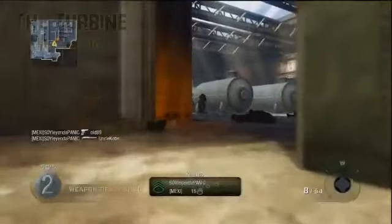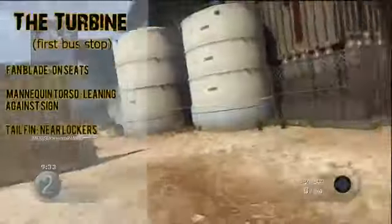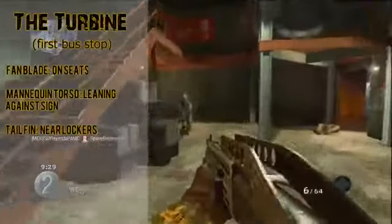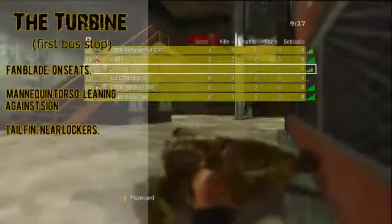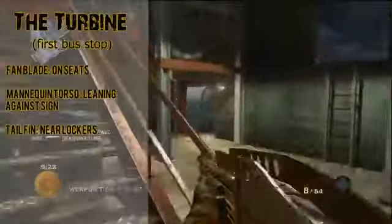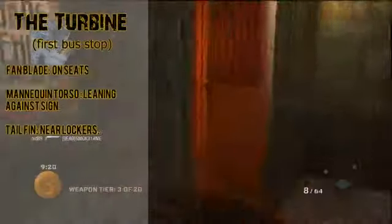Today I have all six of the buildable items, what they're made of, and where to find them, as well as bus upgrades you can find to soup up your transportation. First off we have the turbine — it's made out of a fan blade found on some seats as seen here, a mannequin torso leaning up against a sign, and a tail fin near the lockers. The locations aren't critical since you guys don't have the game yet, but I'll likely make a more detailed video once you do.